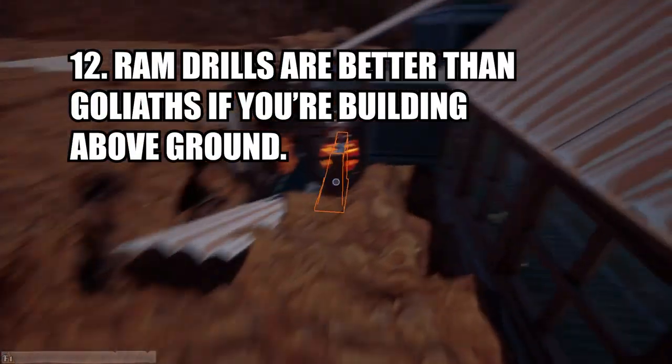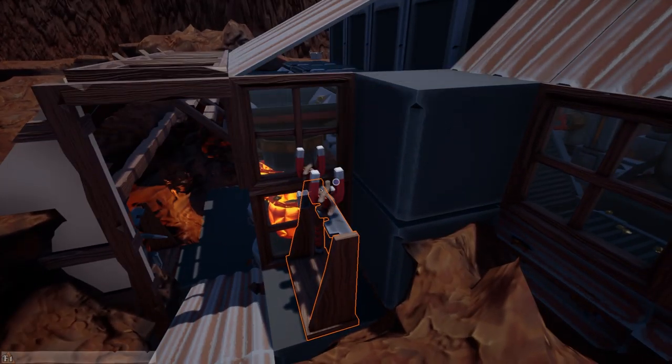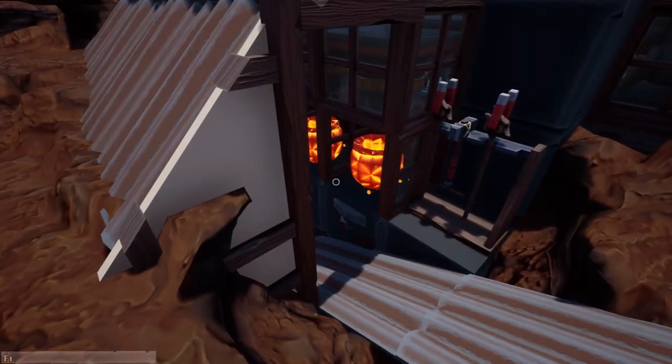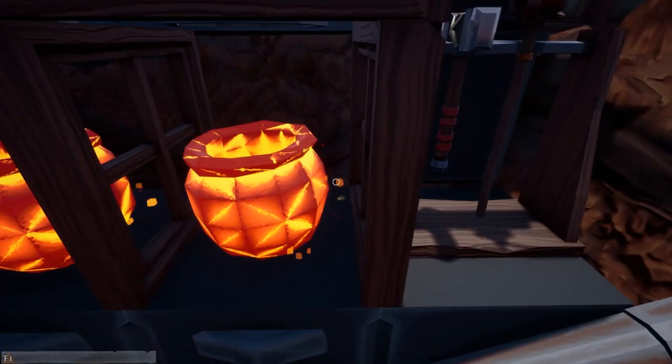Moving on to our twelfth tip: if you're setting up your first automated mine above ground, it actually seems to be more cost effective and profitable to build ram drill systems rather than goliath drills. However underground, goliath drills are going to bring out a much better payload.